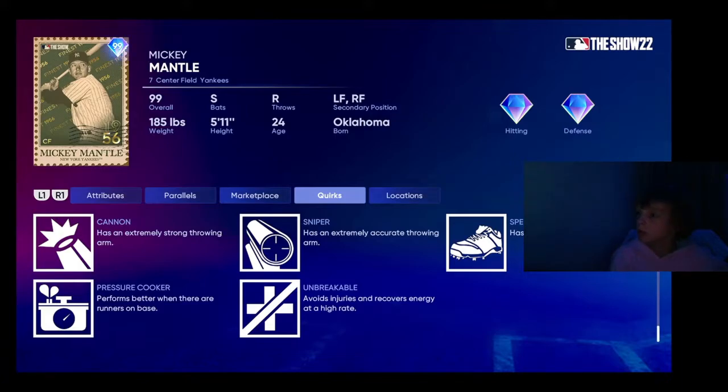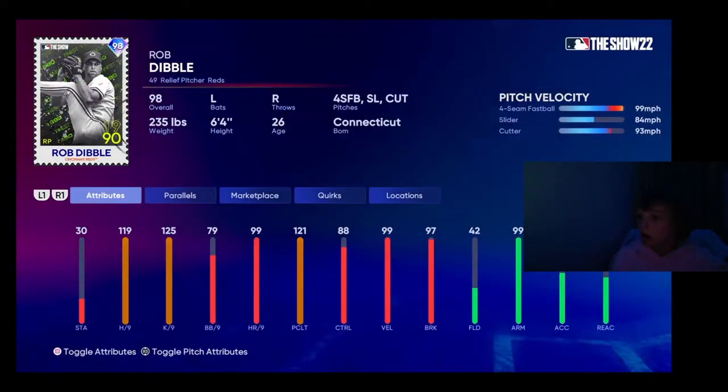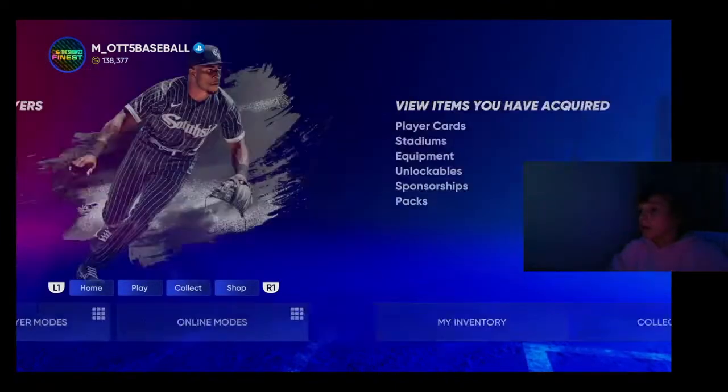He's got Unbreakable right there. And then this Rob Dibble card — 125 Ks per 9, 113 hits per 9. He's a relief pitcher, so he's not going to have much stamina. These cards aren't going to be on the market.